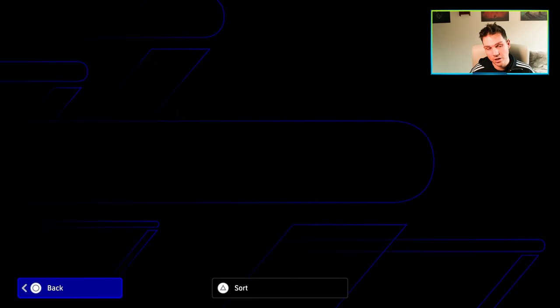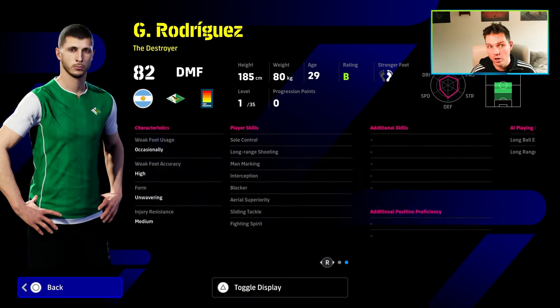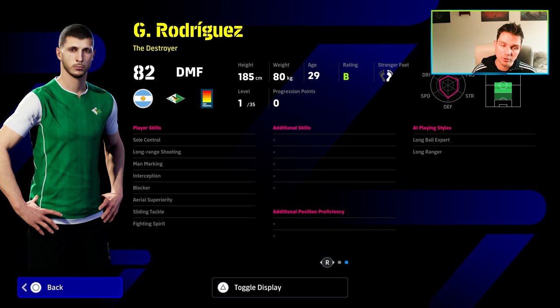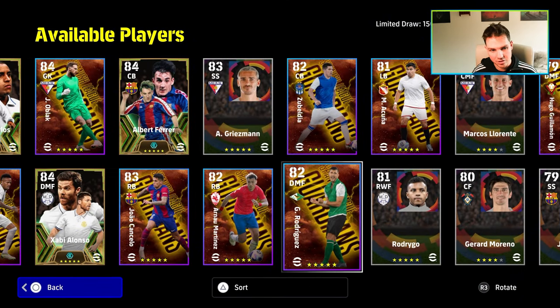You also have Rodriguez, the Argentinian. He is a really good destroyer — he nearly maxes out all his defensive stats with 35 levels. Brilliant skills: he's got sliding tackle, blocker, interception, man marking, and of course soul control, which is always nice as well. Very slick on the ball. I played with him a good bit, so he's a nice option.